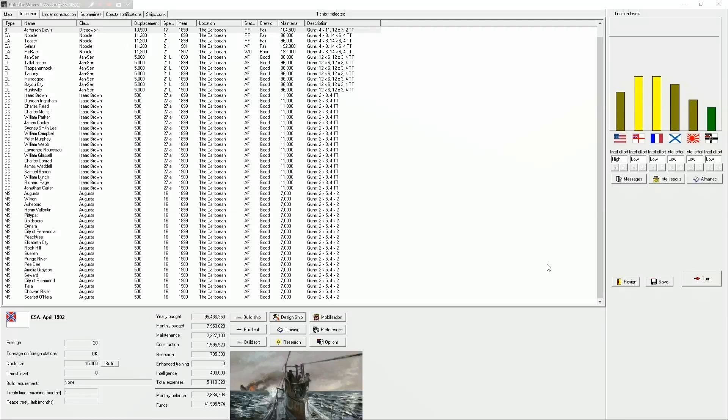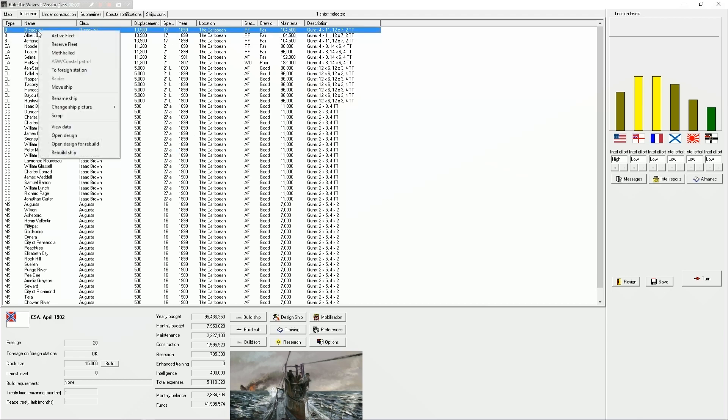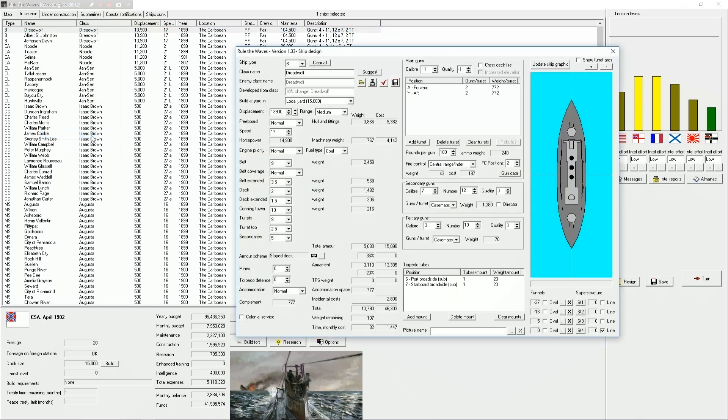Hello everybody and welcome back to Benjamin Magnus Plays Rule the Waves. So last episode we left off with me pontificating on how a design thing works. I read online that you go to Open Design, and then if you develop from class - if you just start making a new class off of this one - then it's a bit cheaper depending on how much you change it. Right now this is a Dread Wolf.